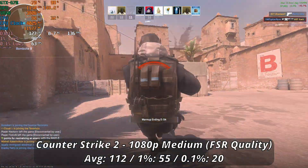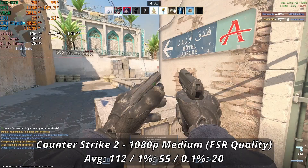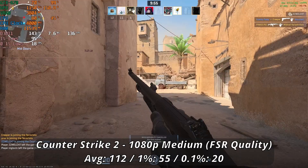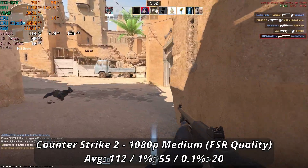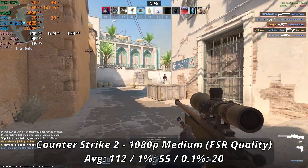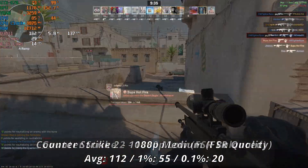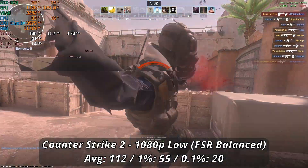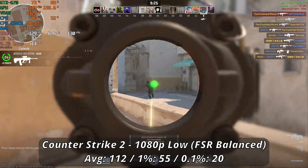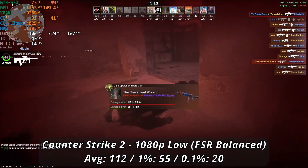Counter-Strike 2, despite giving us a warning about the graphics drivers being out of date, ran pretty well regardless, showing just how well this GPU can handle some esports titles. Sitting at 1080P medium with quality FSR enabled, we've got a solid 112 for our average, although expect frequent dips in performance. With lows of 55 and 20, I would say this is good for the general player, although if you're looking for a very competitive framerate, you may have to look elsewhere. Switching down to the low preset doesn't change much for the framerate — only about 10 for the 1% there — but there is a nice jump for the 0.1 lows, although it may not be worth that hit to visual fidelity.